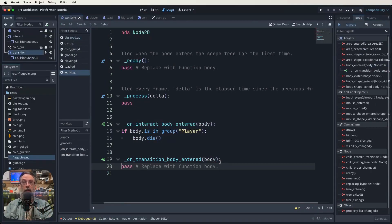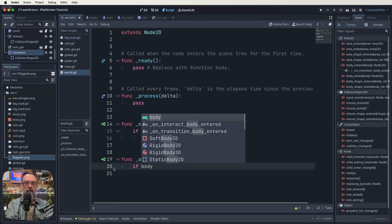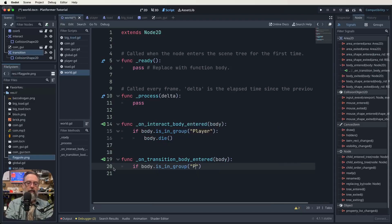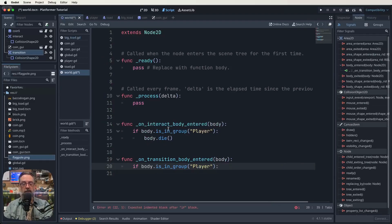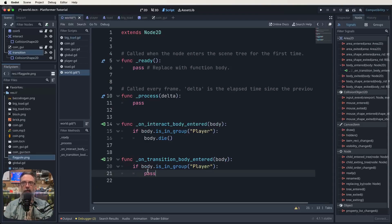Let's write this code now so we don't forget about it. What we actually want to do is check if body.is_in_group('player'), just like we did before — that's exactly the same as what we got above on the interact thing, but instead of calling body.die() we're going to transition to a new level. For now I'm just going to put pass because we need to put something in here that takes us to our new level, but we haven't made that level yet. So right now when we enter that spot we're just going to pass. Let's save that.